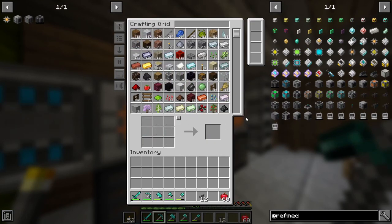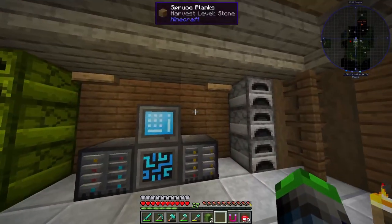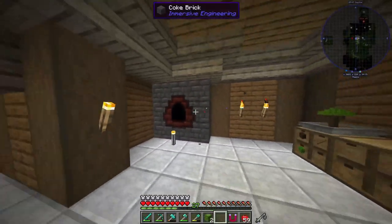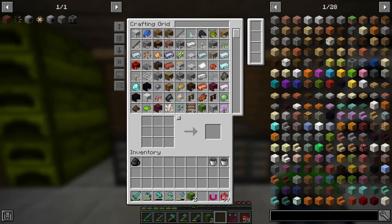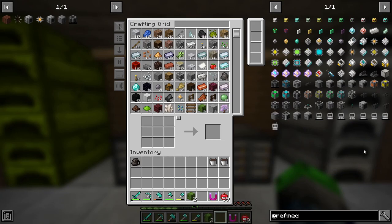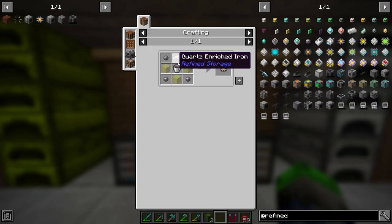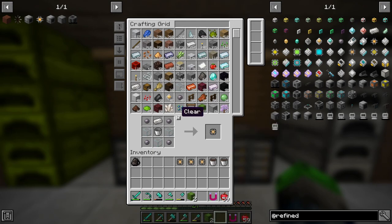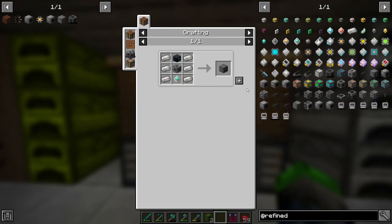It's a little bit later and we've made some changes to the server config. What we're going to go ahead and do is try to automate the collection of creosote oil. What I'm thinking is we need to pull up Refined Storage and then we need to make a fluid drive. That's a storage part - fluid. A 64k fluid storage part. We're going to make four of those and then we need to put these into a disk drive.